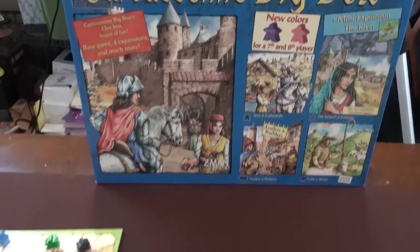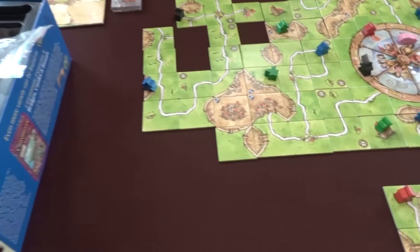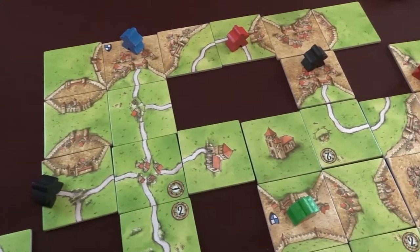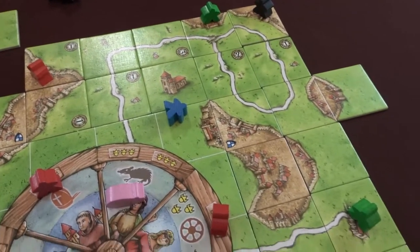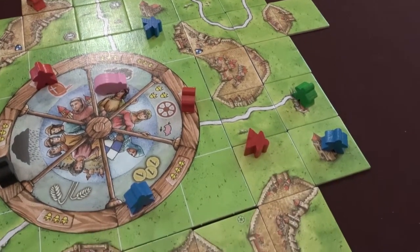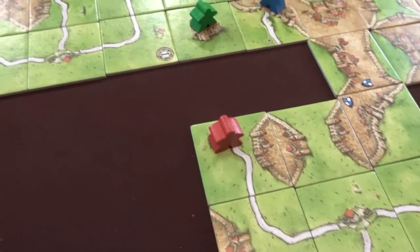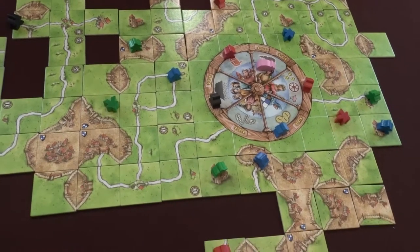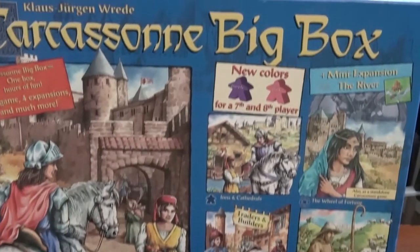Carcassonne came to the US five years after Settlers of Catan as one of the early Euro games to really shape and jumpstart the modern board gaming industry today. In fact, the popular term Meeple originated from Carcassonne and has come to be associated with any player's wooden pieces on the game board. In the game of Carcassonne, players will be earning victory points by completing roads, cities, monasteries, and meadows in the French city of Carcassonne. The landscape will develop as the game progresses each turn, with players adding new tiles to the expanding map. Once all the tiles are used, final scoring takes place, and whoever has the most points wins.